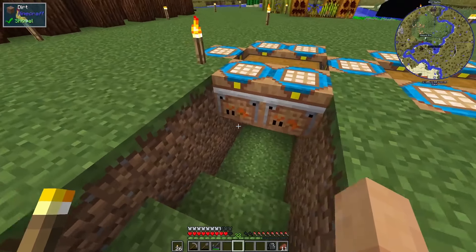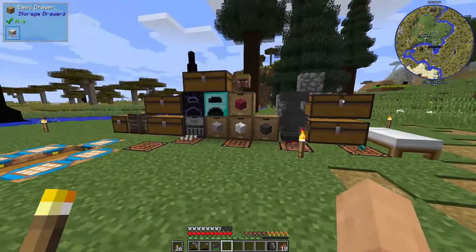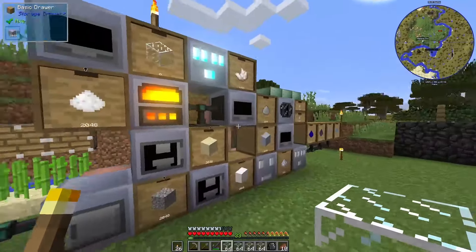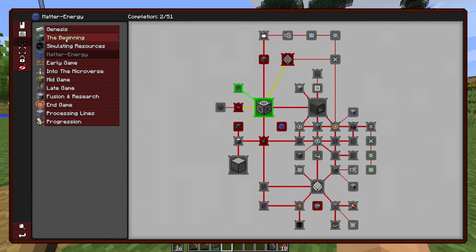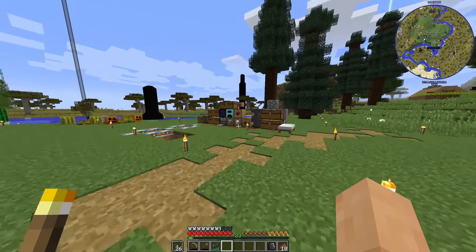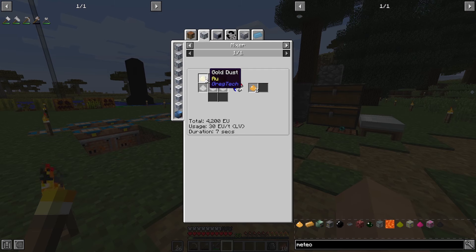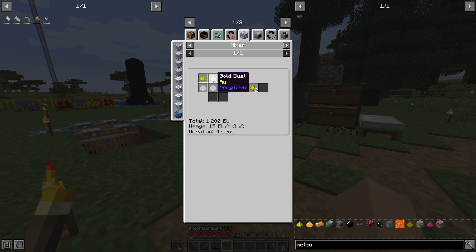What was the next goal? Energetic alloy, right. Energetic alloy is two gold dust, one redstone, one glowstone. How do we get glowstone dust? So in the blast furnace we need the energetic alloy dust, which goes in a mixer with gold dust. We can get glowstone dust, but we don't really have loot fabricators at the moment.